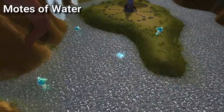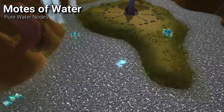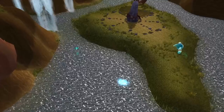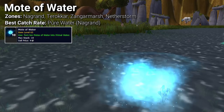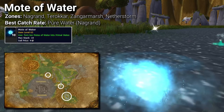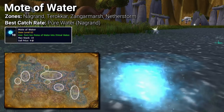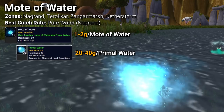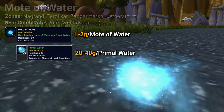If you pay attention to gold farmers, you'll hear them talk a lot about the Elemental Plateau and farming elemental motes for primal elements — an area that is always extremely contested. However, as a supreme angler, you can fish up Motes of Water from pure water nodes found in Nagrand, Terokkar Forest, Zangar Marsh, and Netherstorm. These are rare to find, so I wouldn't suggest skipping everything else just to fish from them, as you will lose gold per hour doing so. Instead, just be on the lookout and fish from them once discovered, as motes of water and primal water can vary widely in sale price.